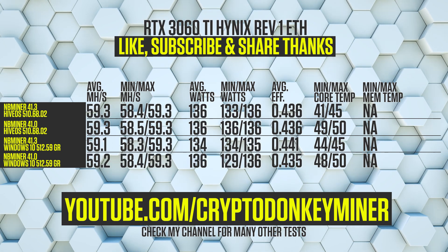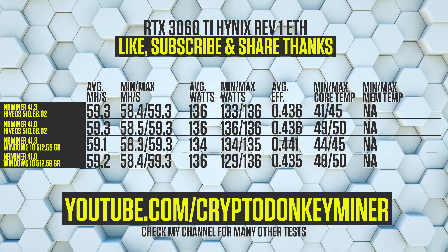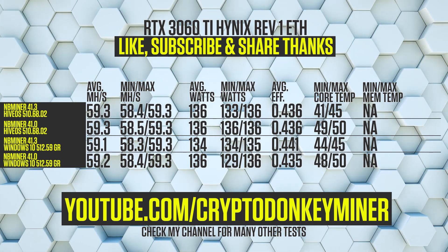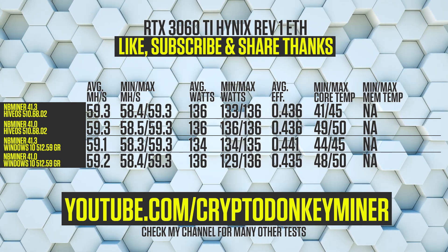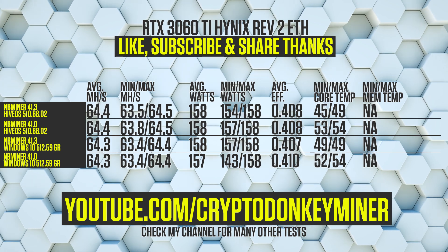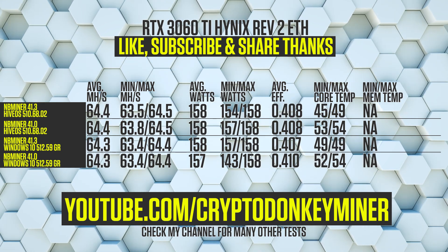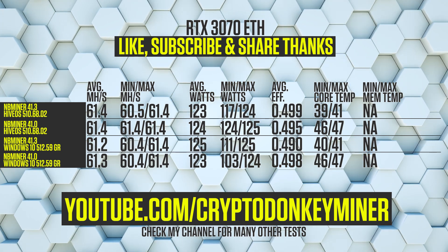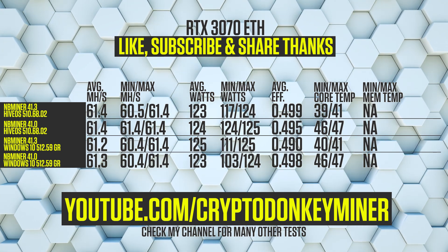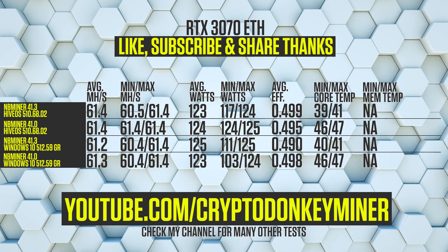For the RTX 3060 Ti Hynix Revision 1: HiveOS results are unchanged, but Windows shows a gain in efficiency — always good with improvements, especially if they are more stable. For the RTX 3060 Ti Hynix Revision 2, it almost looks like a copy-paste with a small drop in efficiency in 41.3. For the RTX 3070, the only notable thing is a bigger min-max hash rate difference in NBMiner 41.3 HiveOS, but the total difference is so little it doesn't matter.